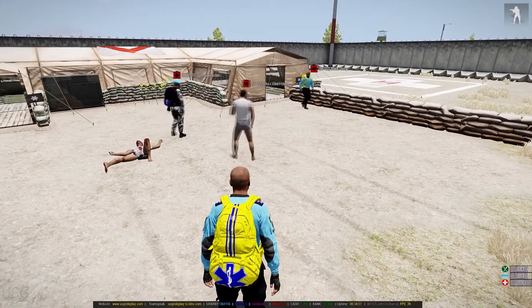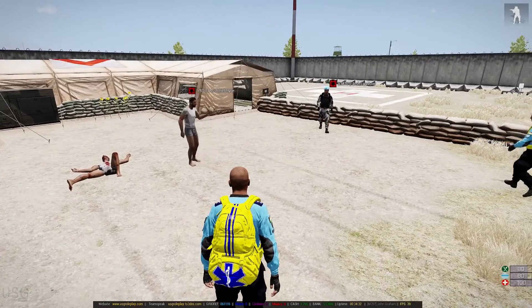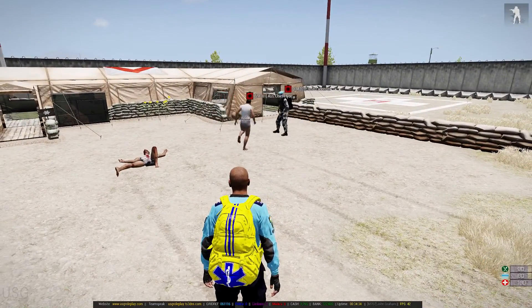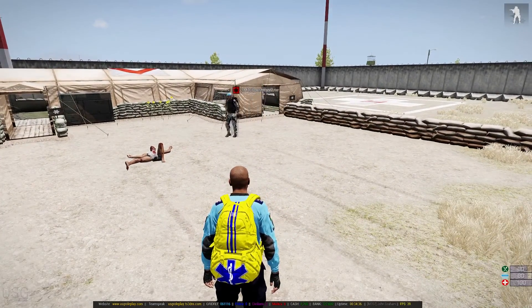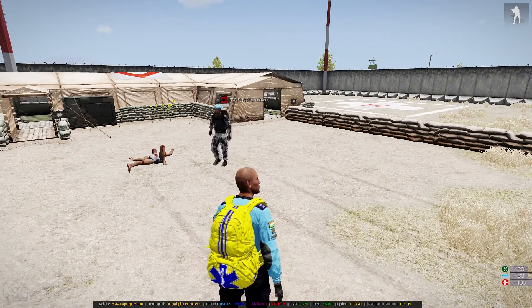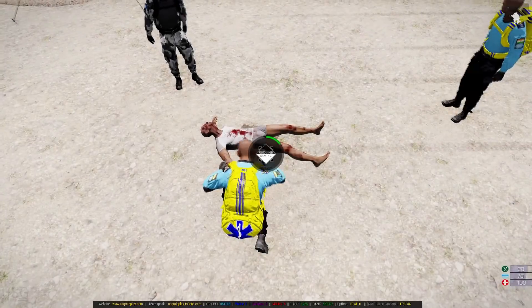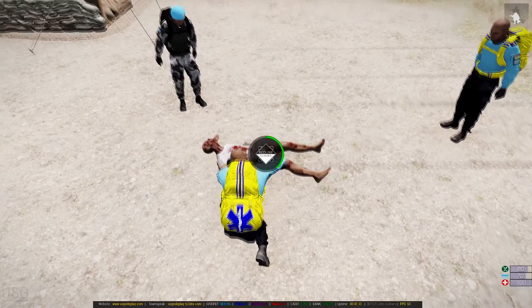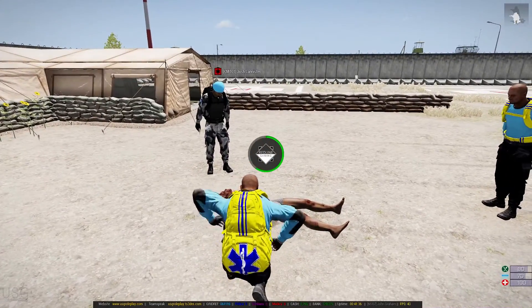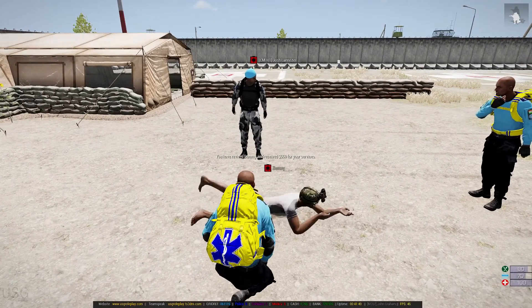Oh no. How could you think I was a CPR dummy? Where are my clothes? Graham, you try CPR on the real dummy then. So it's like, compress on the chest like this? Very good, very good. Right, exactly how I told you.